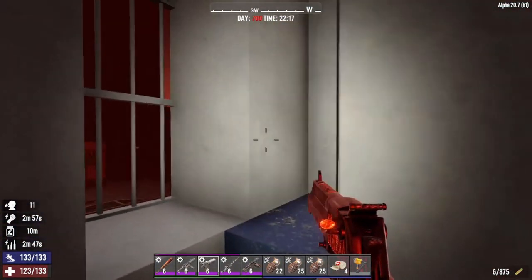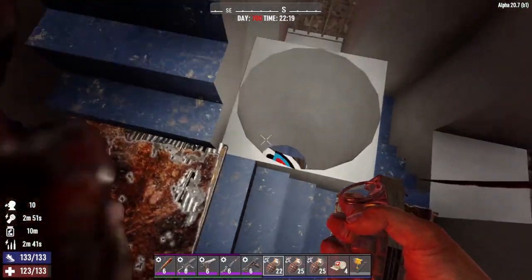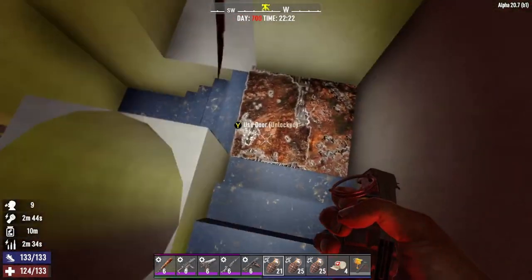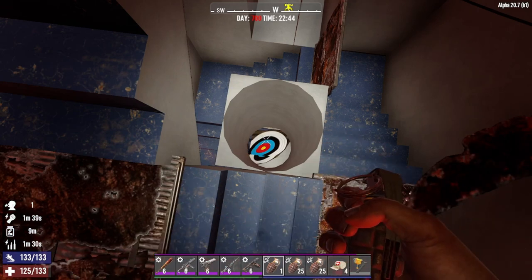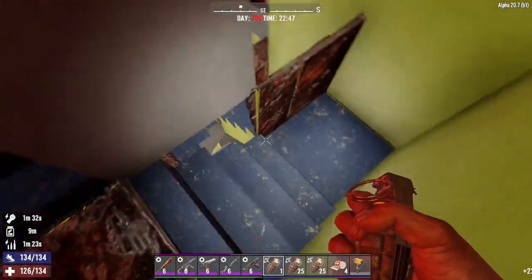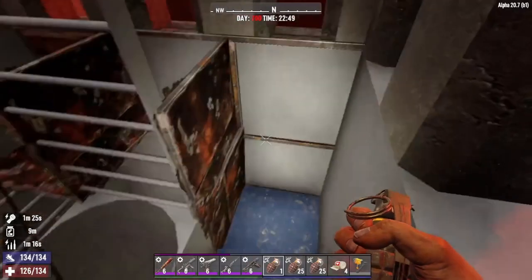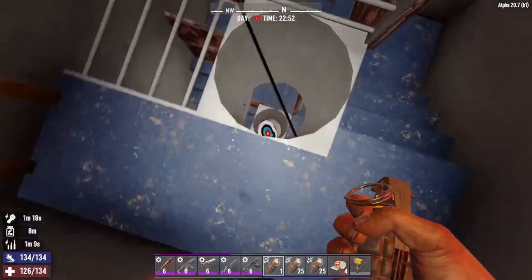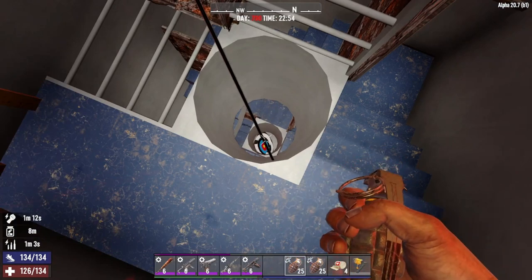Throw some grenades down at them before we go any further. Hopefully the birds can't get in here. Oh, my heart is pounding. Oh, there they come. Time to go to the next space — Operation Choppy Choppy Chop. Turn that on and we can still throw grenades. Nice.